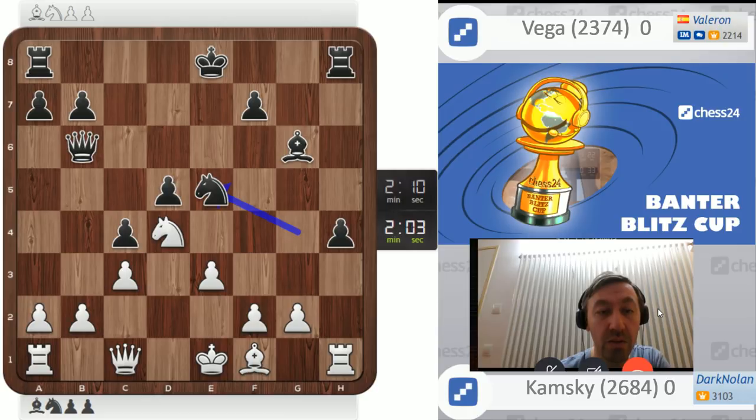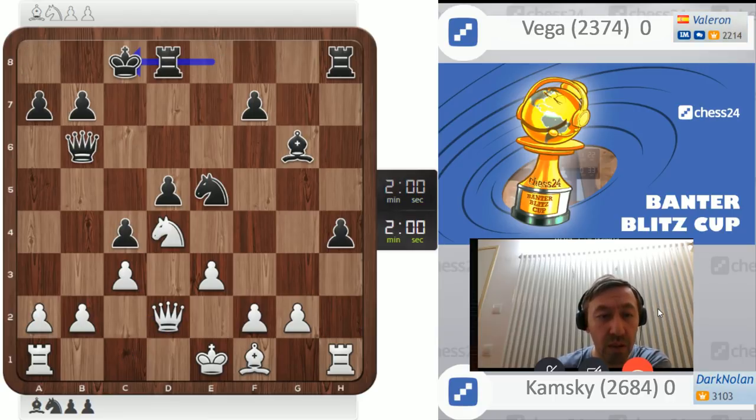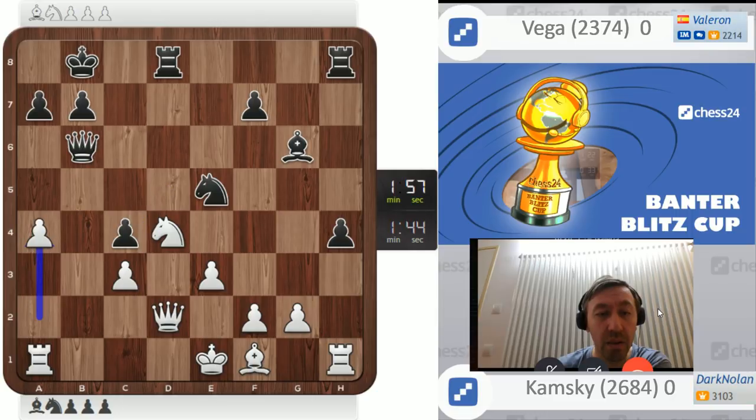Queen d2 maybe, try to break through from the d3 square, but I need something to do with the knight on e5 — I don't like that knight, he's trying to get me. So b3, let's try to open up this position. Maybe f4, maybe take on c4 first. Dangerous position. F4 and I have less time.